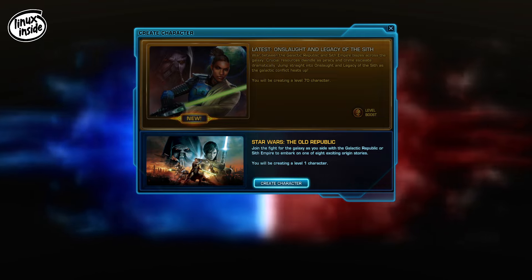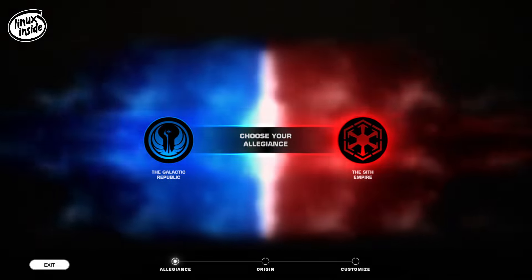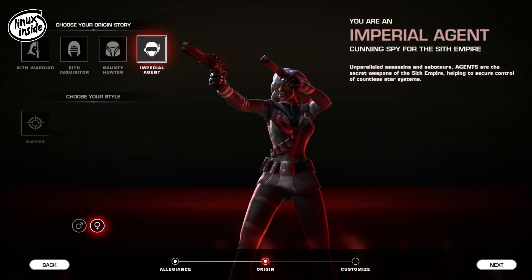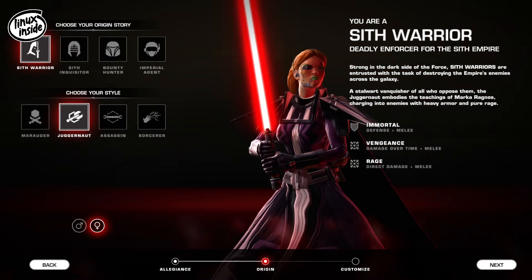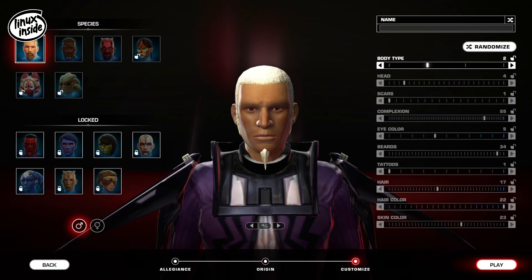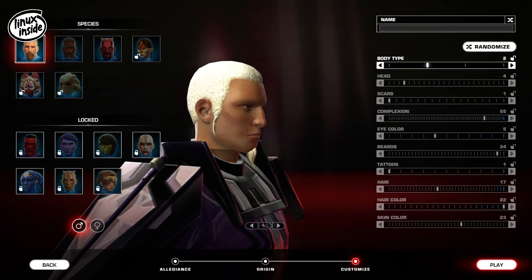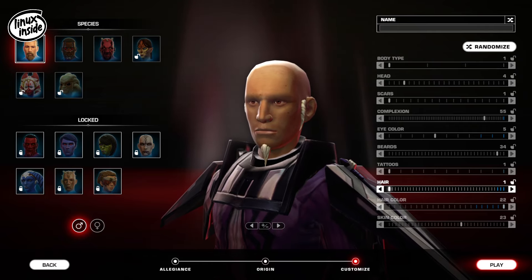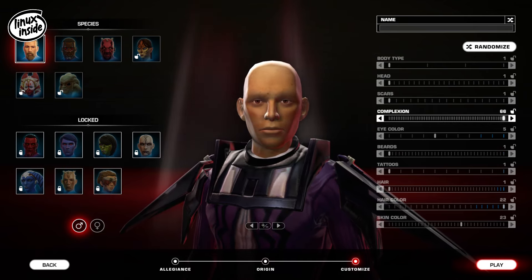The first thing you need to do is choose whether you're going to be light side or dark side — that's your choice, I can't help you with that. The second thing is to choose your class; again that comes down to your preference. Go ahead and create your character how you'd like. It really doesn't matter at this stage what class or character you select — it's literally up to you and should not affect your enjoyment of the game.